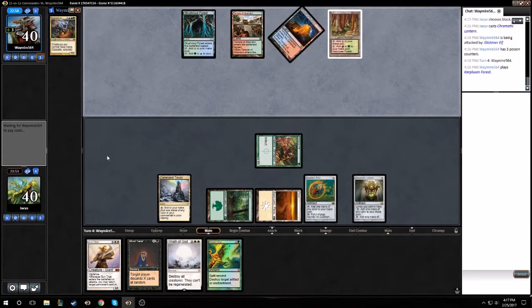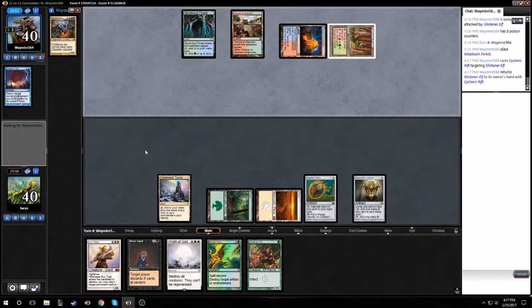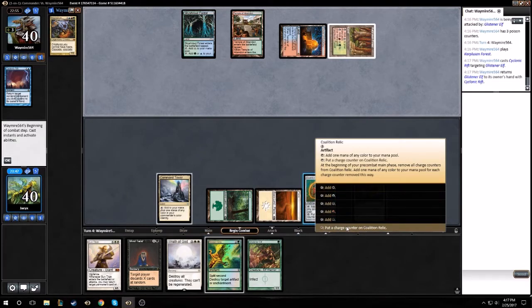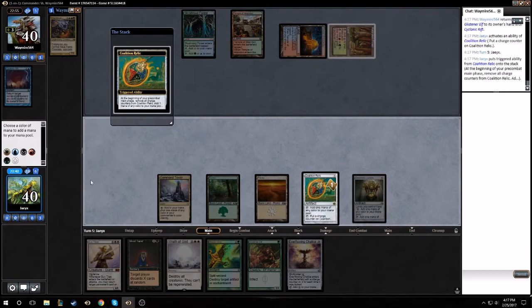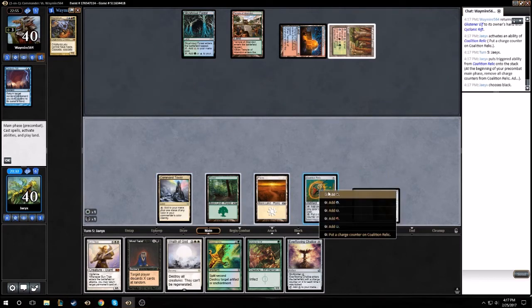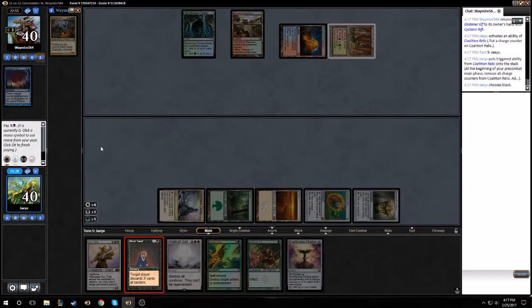Cyclonic Rift? That's fine with me. So he's got five cards in hand. We've got one, two, three, four, five, six mana — perfect. Mind Twist!